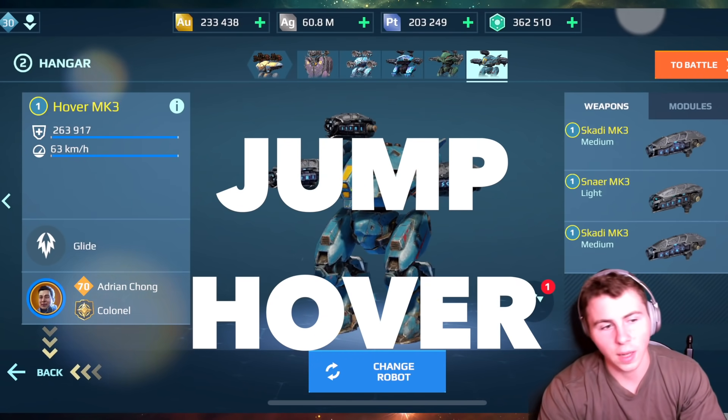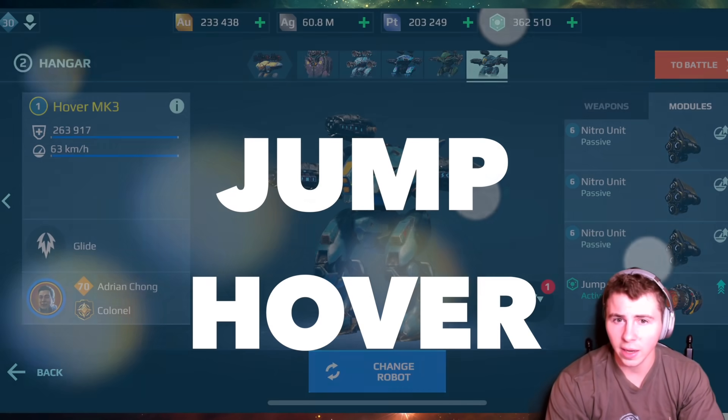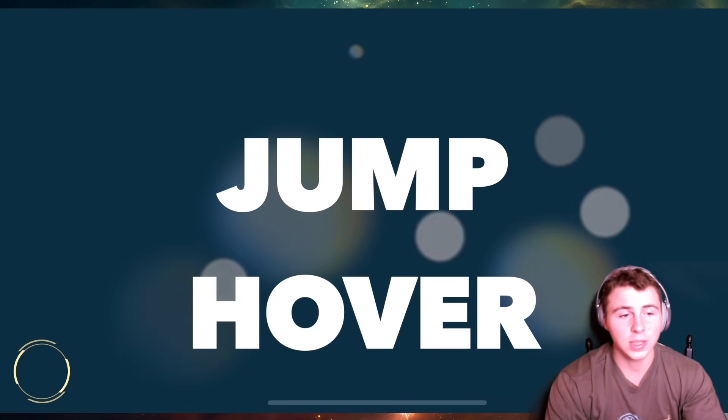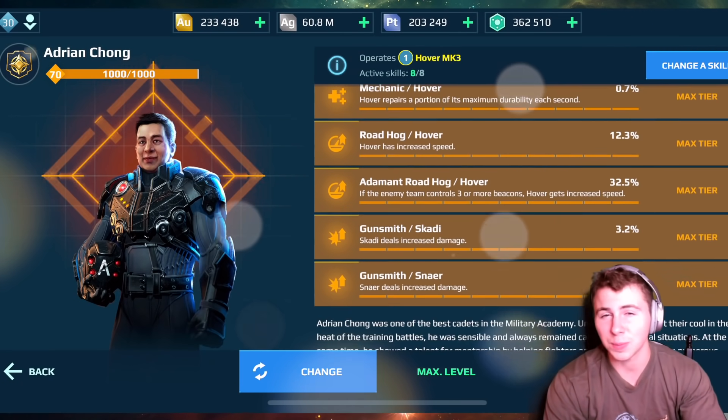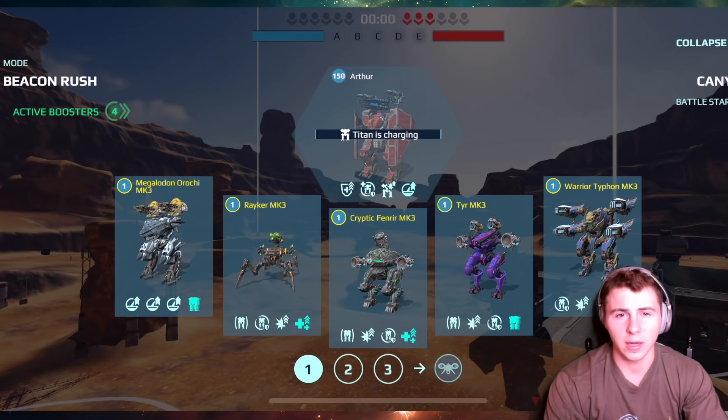Hey guys, what is up! We're using the Hover — you remember the Hover, the weird robot that hovers in the air and doesn't do anything. We're gonna use it with three nitro units and a jump unit. I figured if I can get enough speed and use a jump unit, we'll just fly across the map.